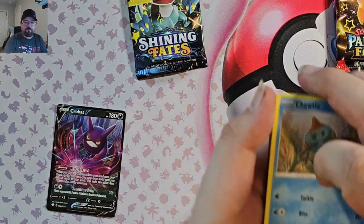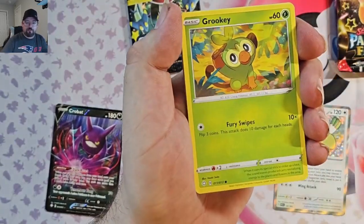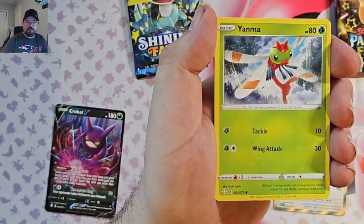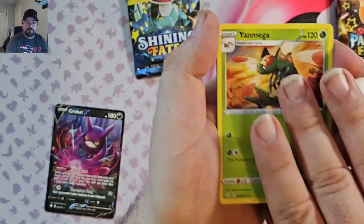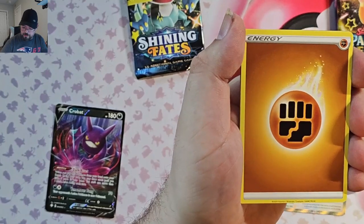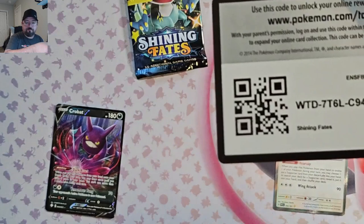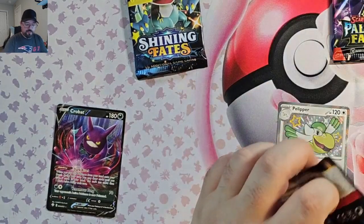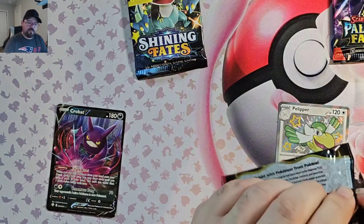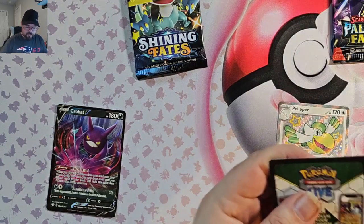Shining Fates pack 4. We've got Chewtle, Nickit, Grookey, Yanma, more Pekko, Yanma again, and Yanmega. Interesting — there wasn't a Reverse in there. I don't remember that being a thing with Shining Fates. Was there a chance of not getting a Reverse? I thought you got one in every pack.